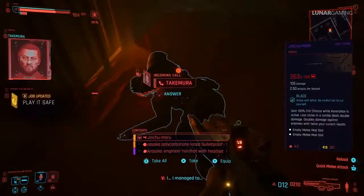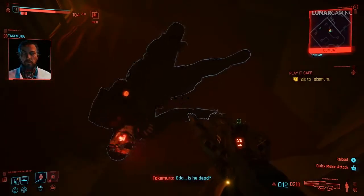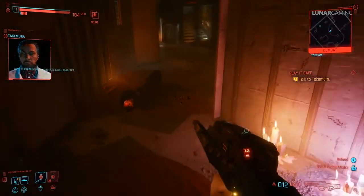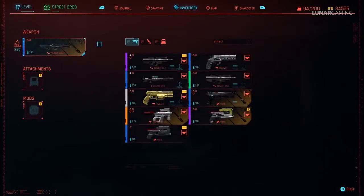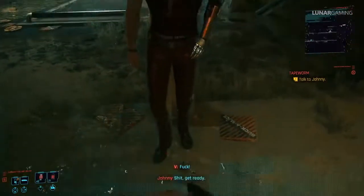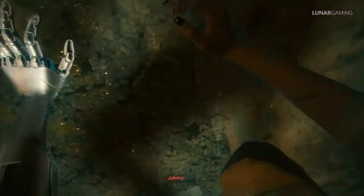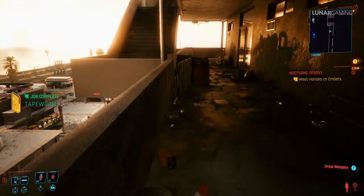The second weapon, Jinchu Maru, is dropped by the boss Oda at the end of the mission. Now go ahead and play the final mission 25 Search and Destroy — whatever you do, do not start mission 26 as that's the point of no return. We're going to collect everything remaining first. At the very end of mission 25 you can talk to Johnny for the final time to finish the quest Tapeworm, and at the end of that quest Johnny's unique tank top is given to you automatically.